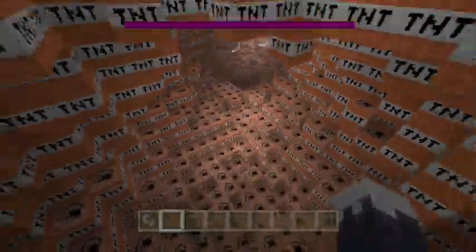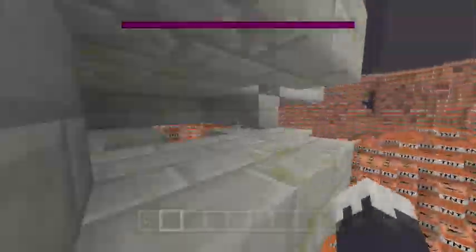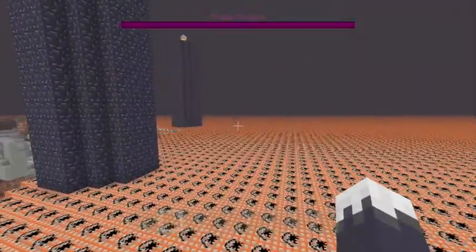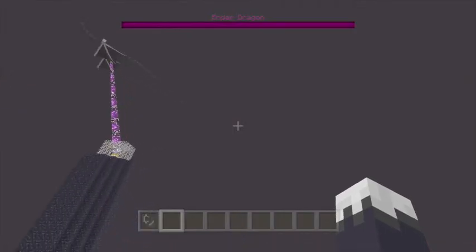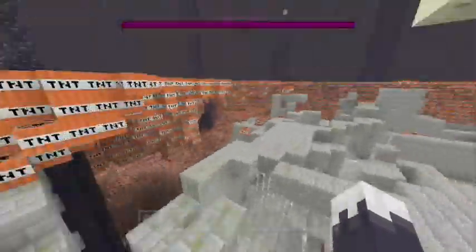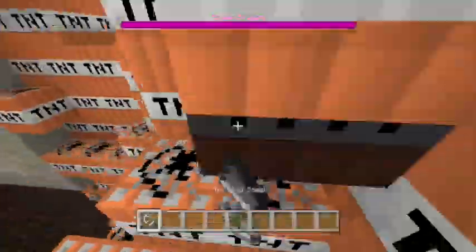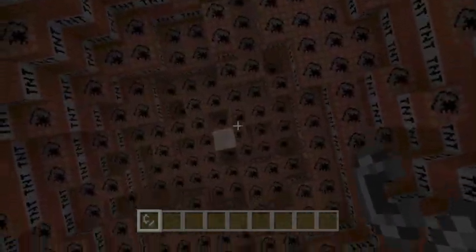This is a fun way to play the game — just light TNT blocks on a TNT world. How much better could it get? Let's light a couple more just for the fun of it. Let's see how deep it actually goes — it didn't even go all the way. But if it's a thinner layer, it seems to go forever, which is kind of funny. Alright, there's the bottom.